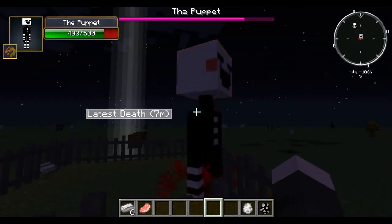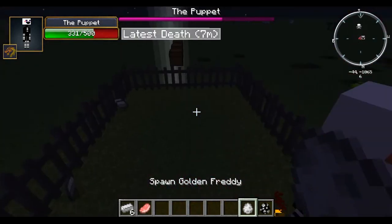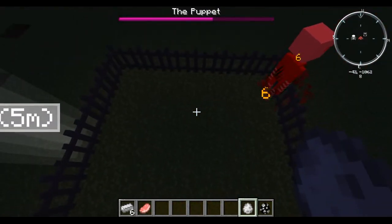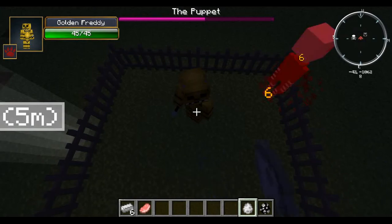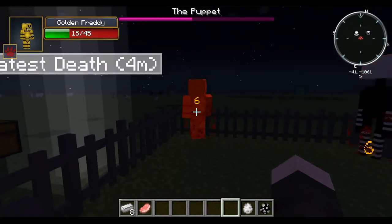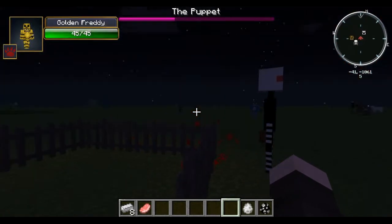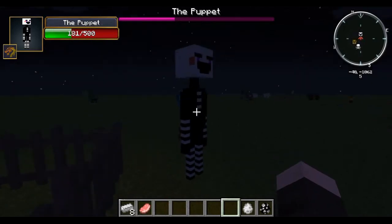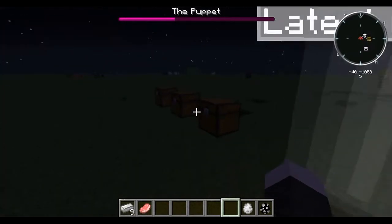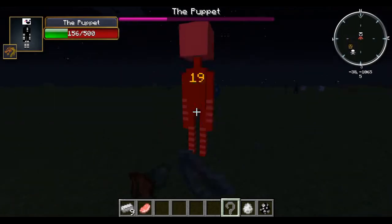I don't know who you guys are if this doesn't freak you out. It's gonna give me nightmares. Watch out for him in Five Nights at Freddy's — it's a lot scarier in the actual game. All right, let's find Golden Freddy — oh god, there he is. He just jumped over the fence!